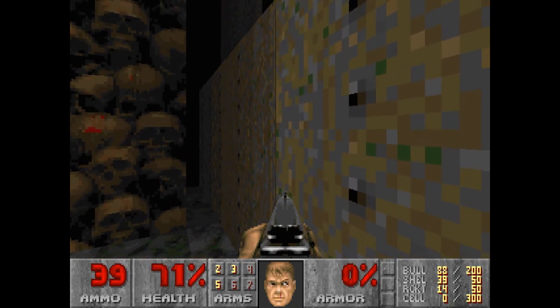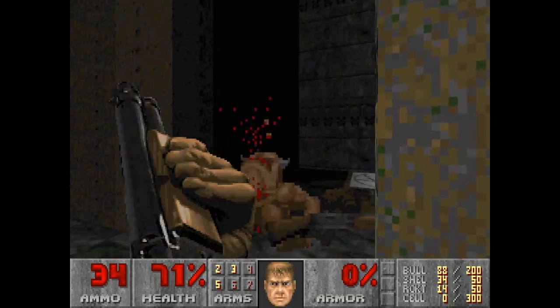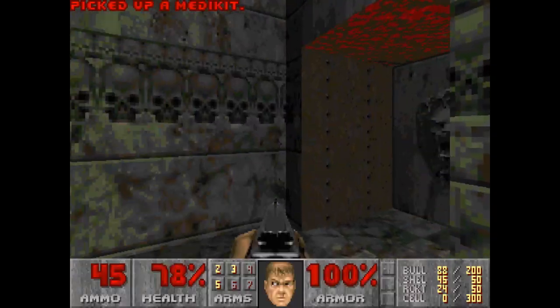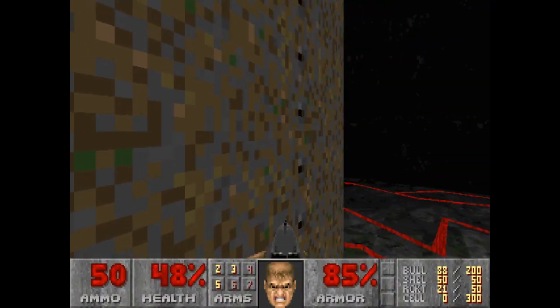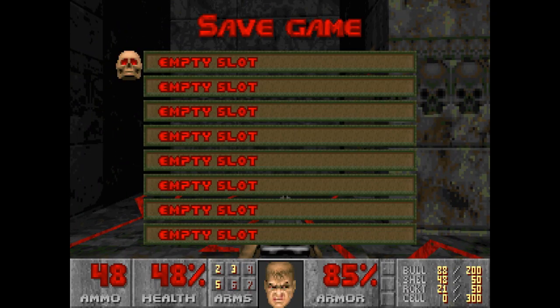We're going to take this area nice and slowly. Use cells. I've got hit but that's fine. Some rockets. We're going to hide here and use some rockets to kill the cacodemon. We're using saves because this level is just too ridiculous honestly. What should we call it? How about 'I give up'? I give up trying this without saves - it's just too much. So here's our first save.